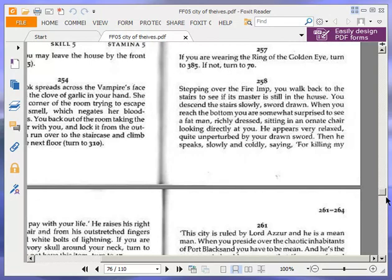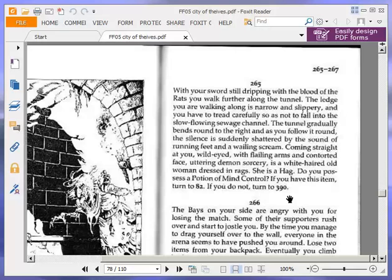With your sword still dripping with the blood of the rats, you walk further along the tunnel. The ledge along which you are walking is narrow and slippery, and you have to tread carefully so as not to fall into the slowly flowing sewage channel. The tunnel gradually bends round to the right and as you follow it round, the silence is suddenly shattered by the sound of running feet and a wailing scream. Coming straight at you, wild-eyed with flailing arms and contorted face uttering demon sorcery, is a white-haired old woman dressed in rags. She is a hag.